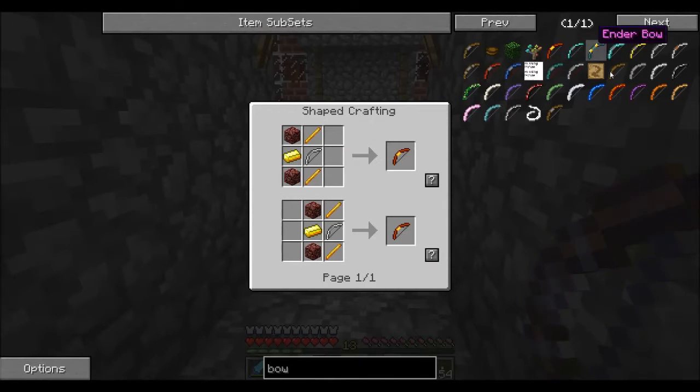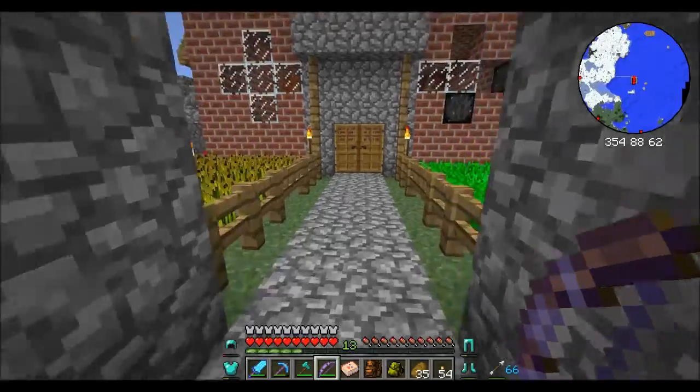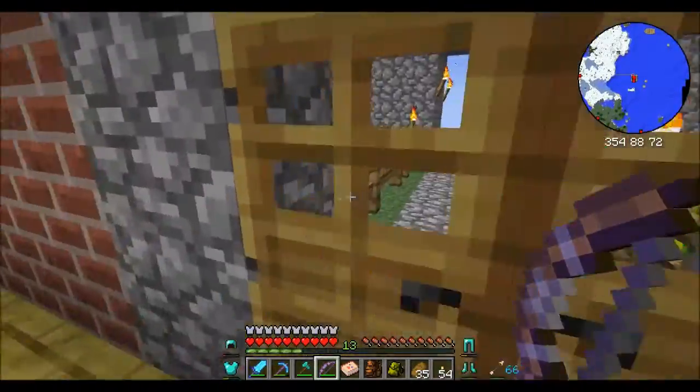A blazing bow — ooh! But I do want to get one of these because these shoot about two arrows at a time, which is pretty cool. Reinforced bow — I believe these will probably be a little bit more powerful than a regular bow.